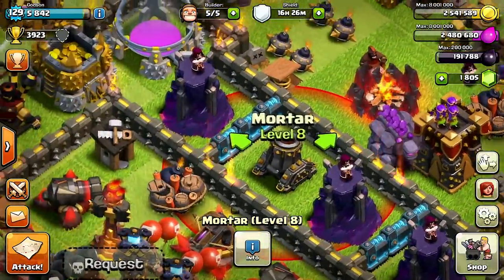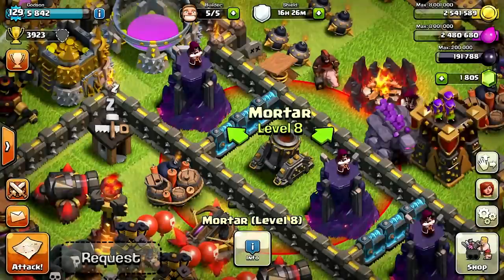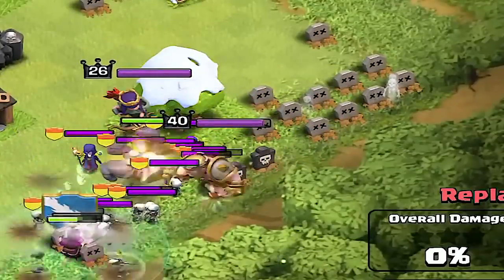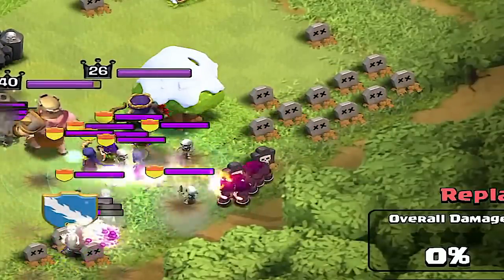Coming in at number four, it's the Mortar. The Mortar has a damage per second of 13 and hit points of 670. It does splash damage and has a range of 11 tiles, stopping those Wizards and Archers cold. Mortars were a really big part for players in the higher cup range at stopping attackers from luring out their Clan Castle and Heroes.